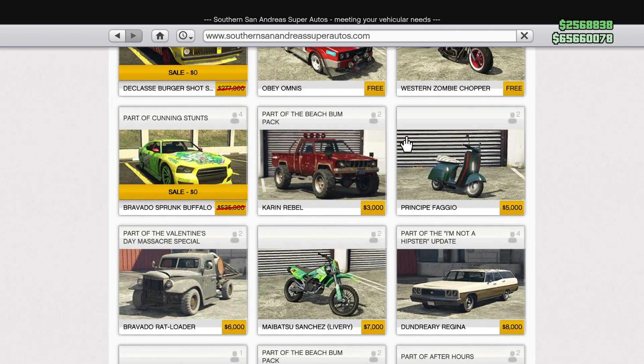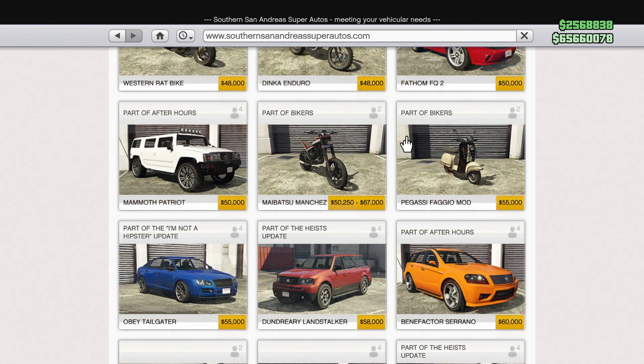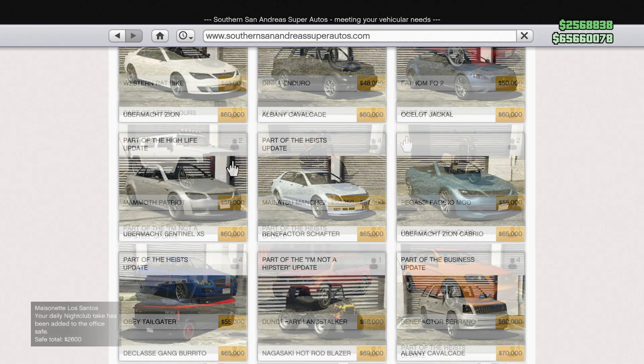You can't forget about motorcycles. What about the Principe Fijio? It's been available since day one for a measly $5,000. The biker update introduced the Pegasi Fijio Sport at $47,500 — almost 10 times the original price — and the Fijio Mod at $55,000, which is basically 11 times more expensive than the original. Even though the dollar amounts might not seem huge, the multiplier is still pretty much the same, usually 10 to 15 times more expensive.